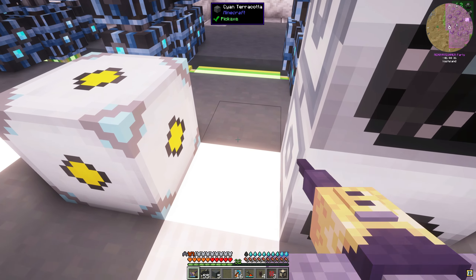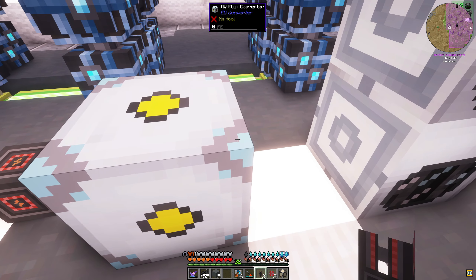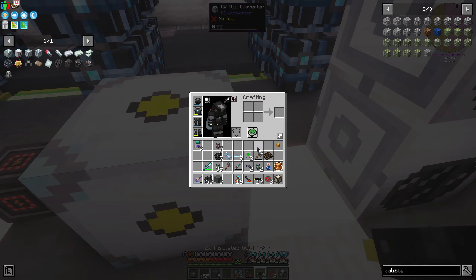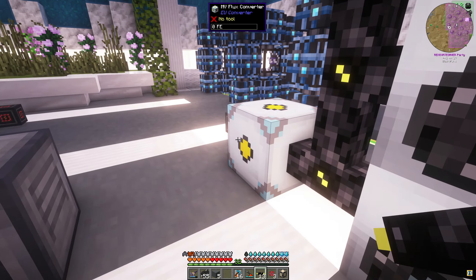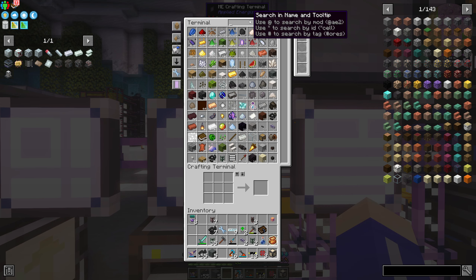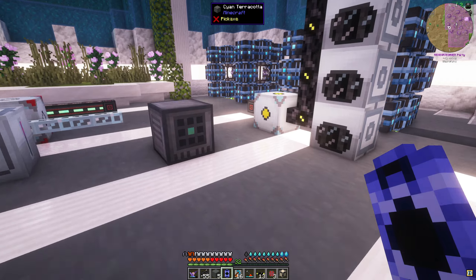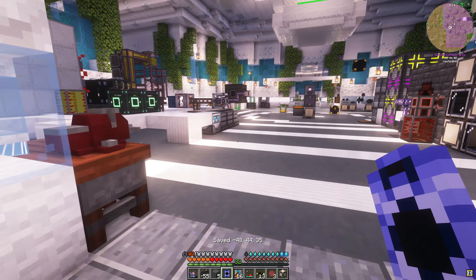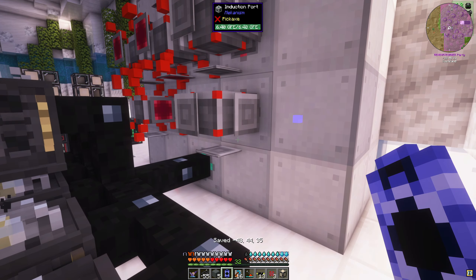Let's stack these right here - we'll stack these one on top of each other like that. And then all these will need an inverter - inverter, inverter, inverter. So all these will need those. Let's get these hooked up - I need a pipe here and then let's use our gold pipes on this side, and that's going to power these up.